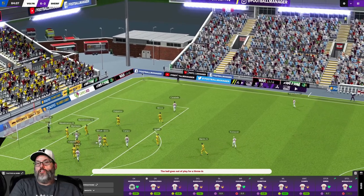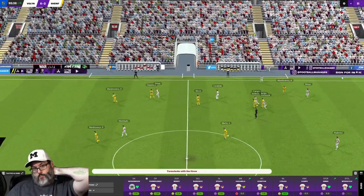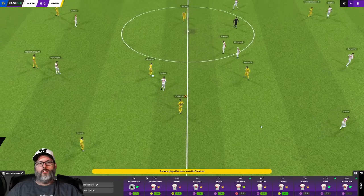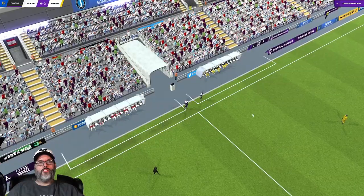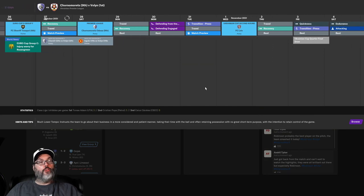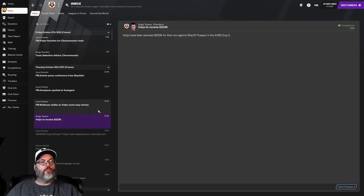I haven't looked at the table. We're on seven points so we're in good shape to get promoted to the knockouts - that'll be good. I think we got like seventy-eight thousand for the draw but it was a good chunk of change, maybe two hundred thousand for the win. There is the full-time whistle: six-two victory, twenty-nine shots, seventeen on target - a good win boys, well done! We've picked up a cool half a million dollars for two wins - that's nice. Three goals for Robinson - that's definitely getting an arm around him.